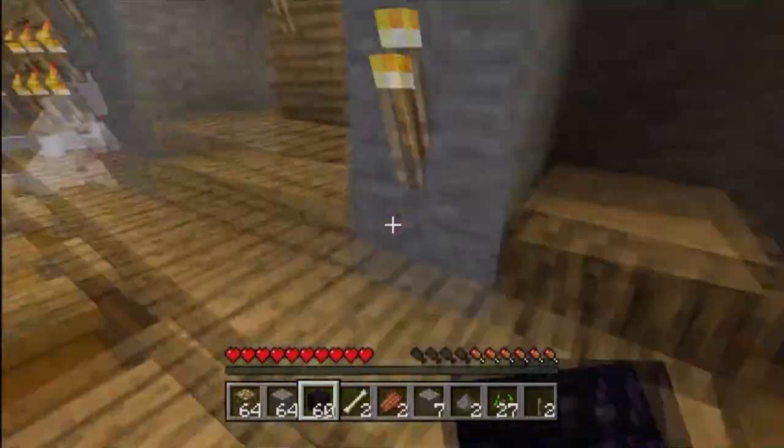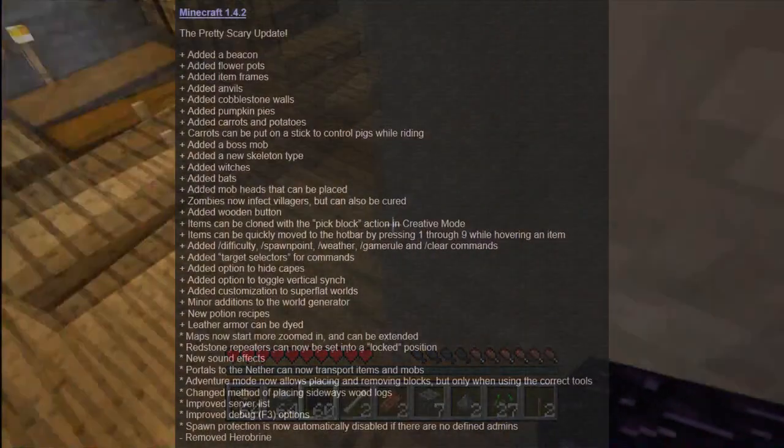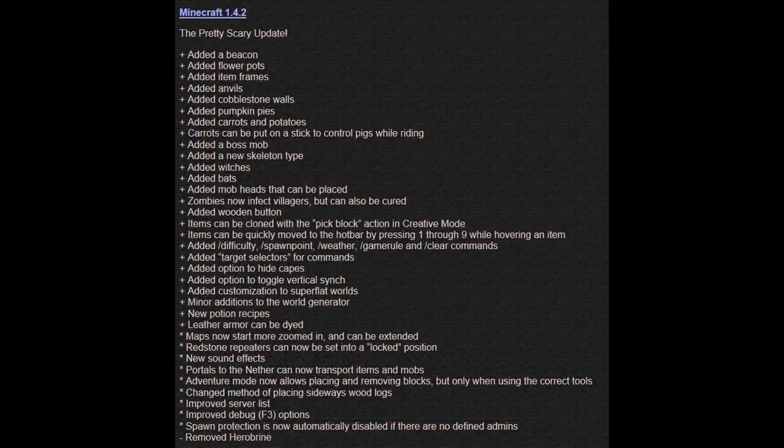Maybe ender chest. Stuff from even higher up updates — I'm looking at 1.4 here. I'm not sure if they'll add anything from this, but probably minor things such as upside down stairs or levers on the roof.